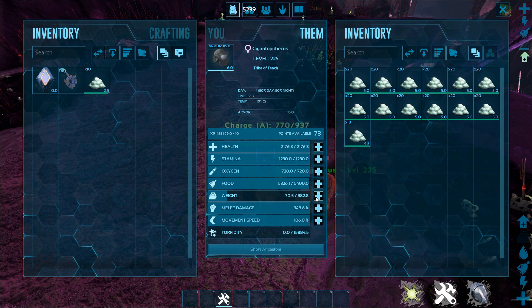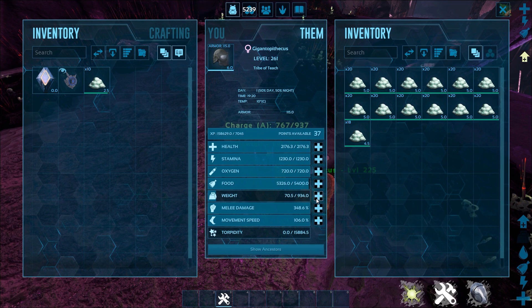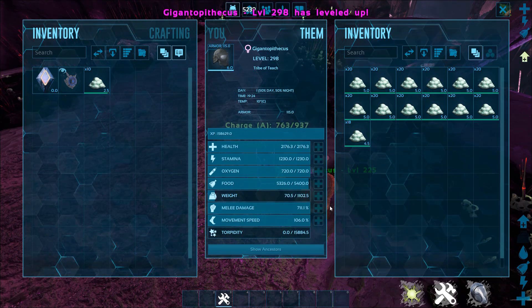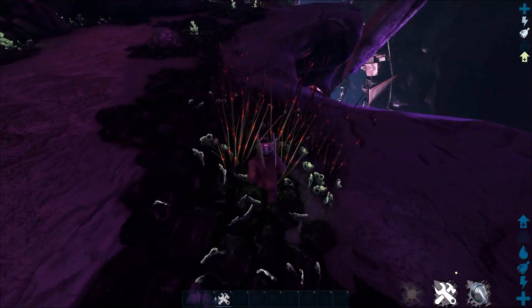Now let's say you want to get a whole ton of polymer. We're going to go ahead and jack this guy's weight up. Now this is not going to be a war one, and I'll talk about war ones in a minute. We're going to jack up the melee as well — put the melee way up, same with the weight. So now this guy is basically a pure polymer harvesting machine.